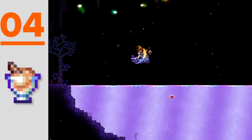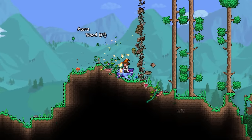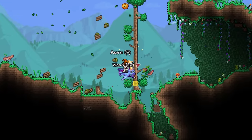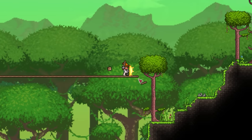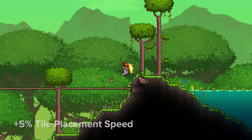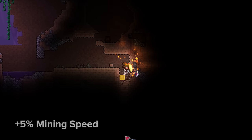Next up we have Ambrosia, potentially the earliest obtainable permabuff in the game, very simply requiring any fruit to be shimmered, which can be obtained in the first few minutes of playing by knocking down trees. Despite its simplicity, the buffs this thing offers are actually some of the best, giving the player a 5% increased tile placement speed and 5% mining speed. Who would say no to that?